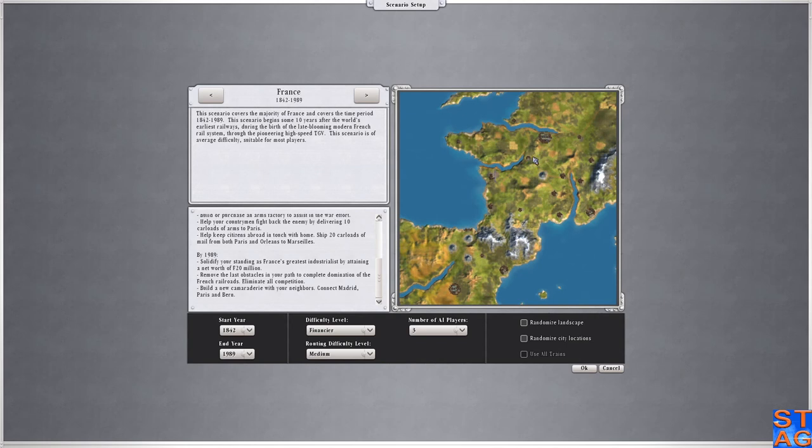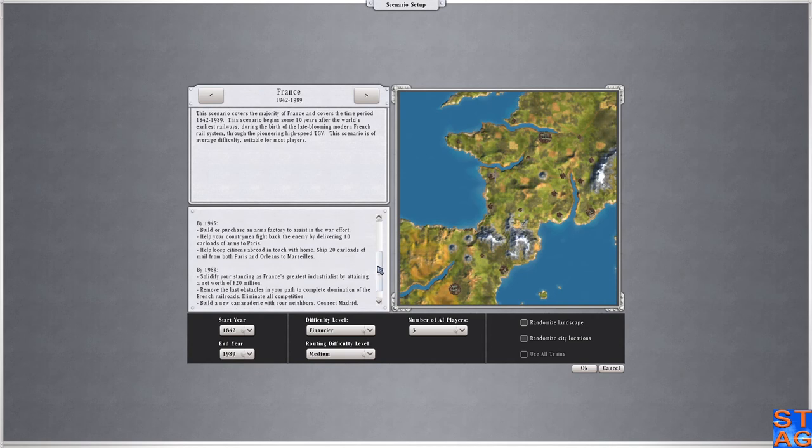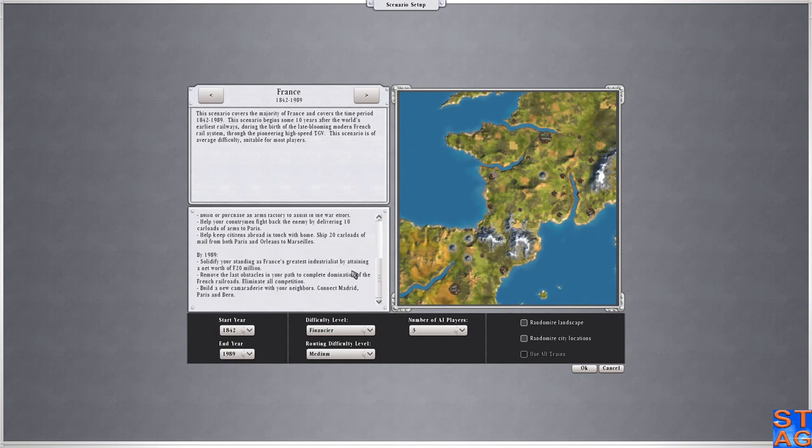Paris, pushing its borders, should grow nearby Orléans into a city to support the mega-metropolis — it's one of these two. By 1945, we will need to build or purchase an arms factory to assist in the war effort, and help the country fight back by delivering 10 car loads of arms to Paris. Ship 20 car loads of mail from both Paris and Orléans to Marseille on the coast. By 1989, solidify our standing as France's greatest industrialists by attaining a net worth of 20 million francs. Remove the last obstacles to complete domination of the French railroads — eliminate all competition.